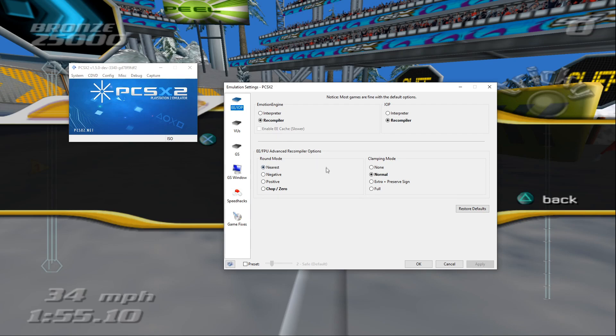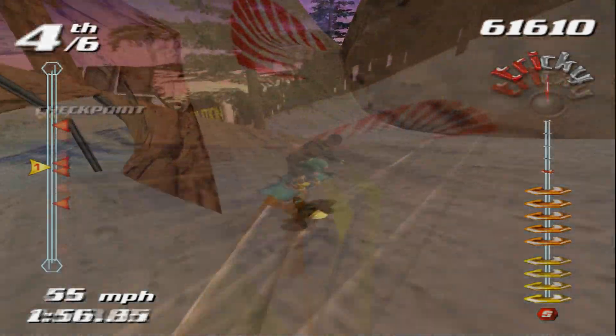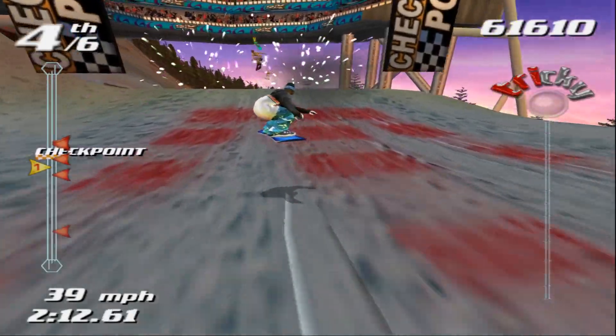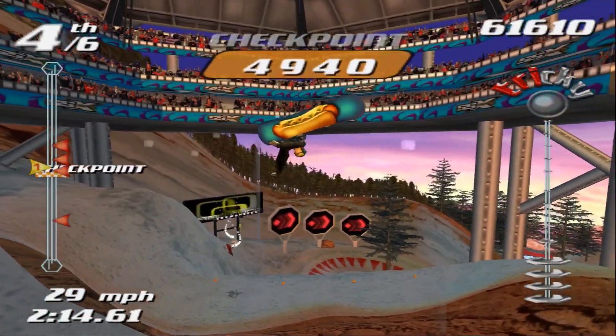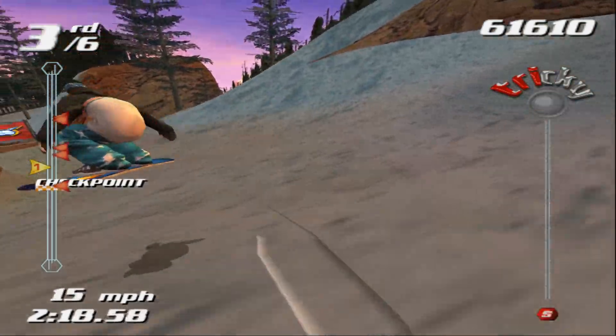If you look down to where we've got our Emotion Engine and our FPU advanced recompiler options, I've changed the round mode settings from chop slash zero — which is its default — to nearest, as this prevents a unique little bug in SSX Tricky where when characters collide with each other, they can often get stuck underneath the world geometry. They can appear to disappear altogether, or they can appear to float in midair, and that applies to both the player character and NPCs who are racing down the mountain with you. Setting your round mode to nearest should stop that from happening entirely.